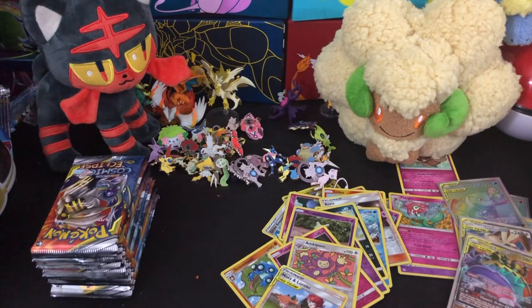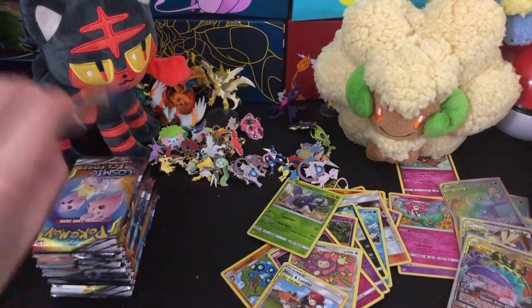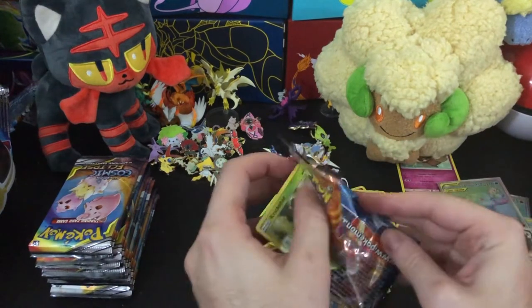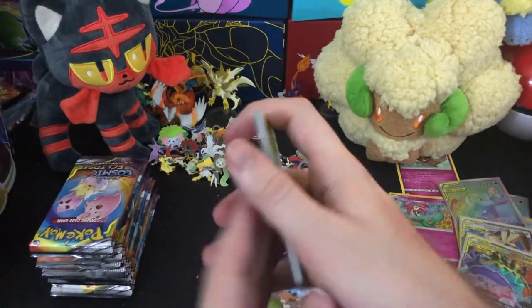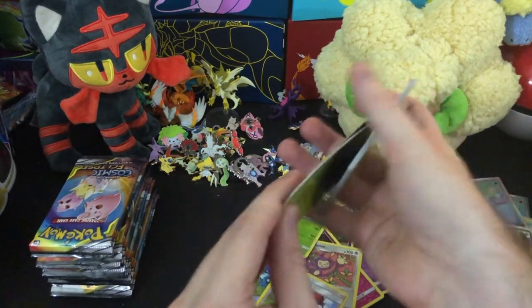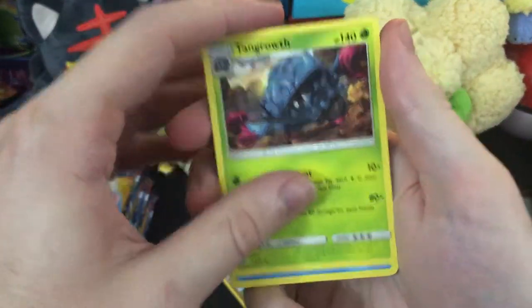Shout out to Dragalge, the unsung poison dragon hero of Gen 6 that nobody cared about other than me. The B stands for burp — it smells like Popeye's coming back up. Robinson B. Caruso, a VSCO girl. Death Stranding's installed so I'm going to wrap this up pretty quick.